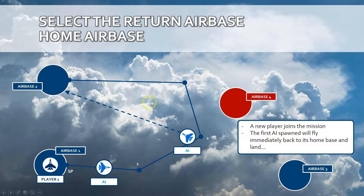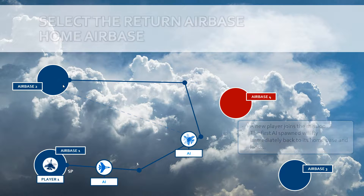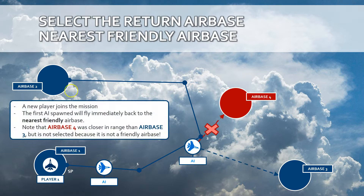When a new player is joining a mission, one of those AIs that was underway — representing that player — will be commanded to get back to its home base and land. Or it may be commanded to return to the nearest airbase, which in this case is airbase number 3.